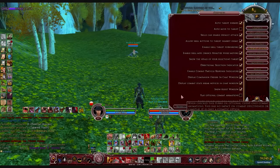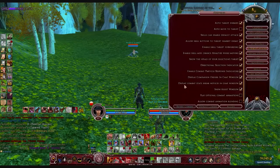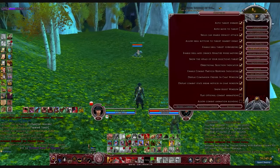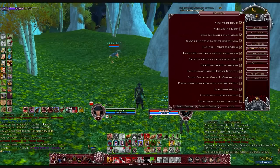The next option on our list is Display Combat State Break Notices in Chat Window. Essentially this is going to tattle on whoever breaks a Mez. It can be helpful especially if you do have repeated issues of Mez's being broken and you need to figure out why that's happening so that you can prevent it from continuing.